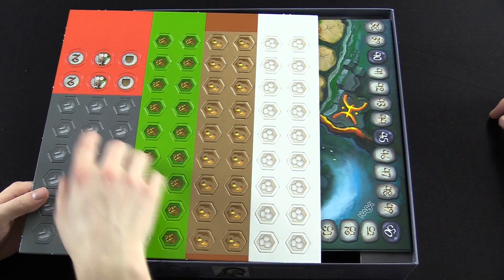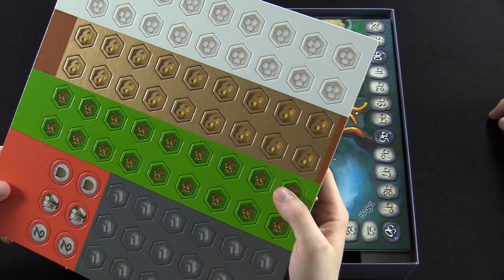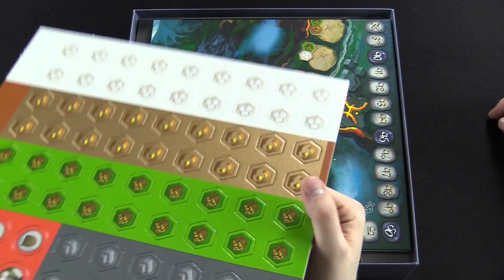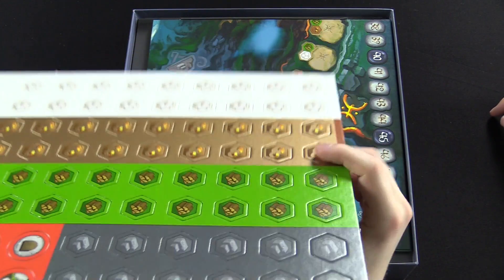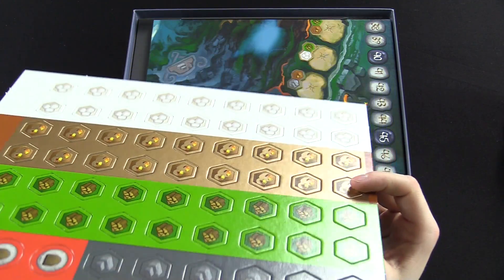These are the resources right here, and then these are just some random tokens. The resources are cotton, gold, wood, and stone. The gold - I don't know how well you're going to be able to see it, but it's shiny. Which is a really cool touch - they didn't have to do that, but they did.